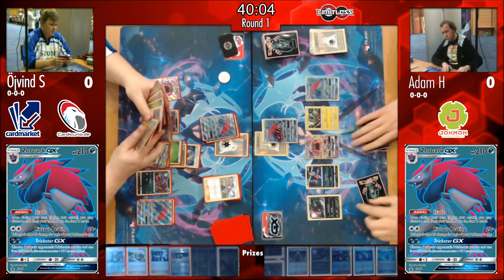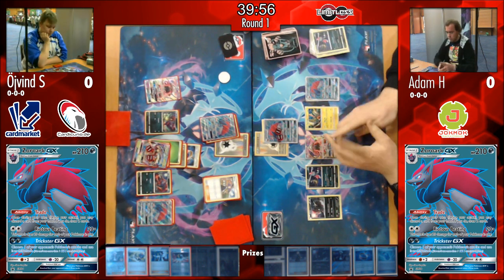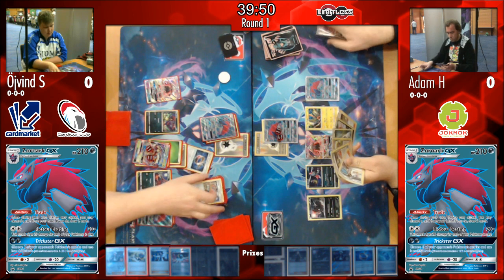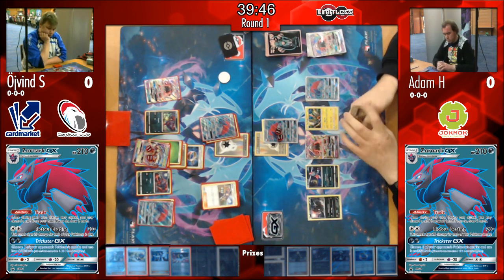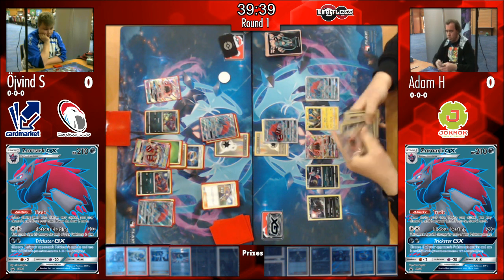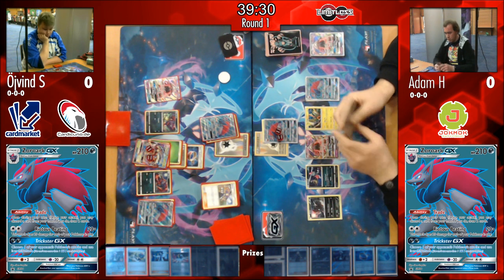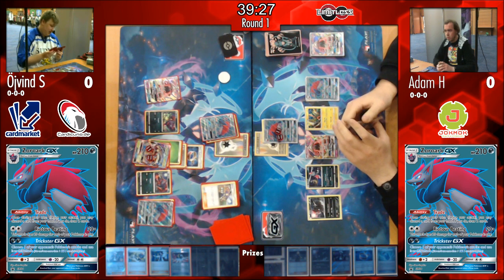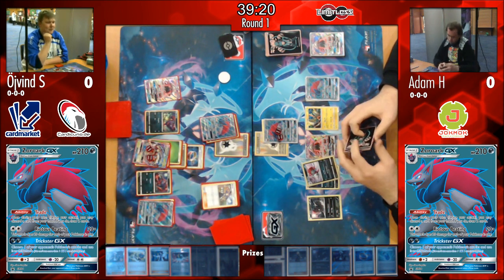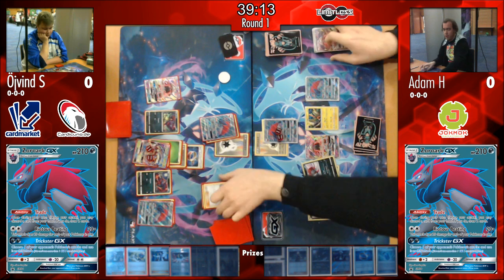Adam's board state goes back to exactly where it was. Even with a slow start, Adam is still in a decent position dealing a lot of pressure. As long as Sneasel is on the bench, Adam has a lot of pressure — Øyvind has to be careful not to be caught out by Weavile, which will deal a minimum of 150 if he doesn't re-evolve that Zoroark.